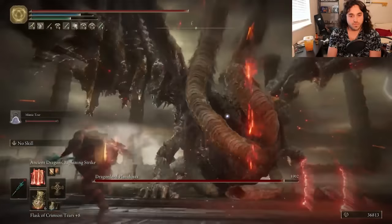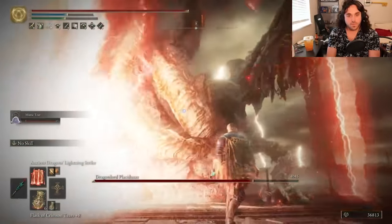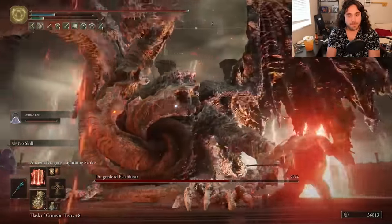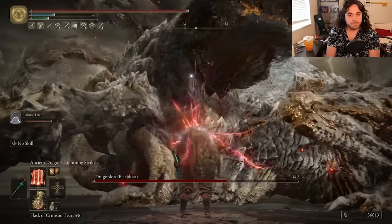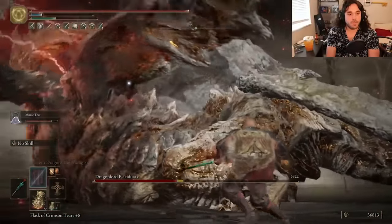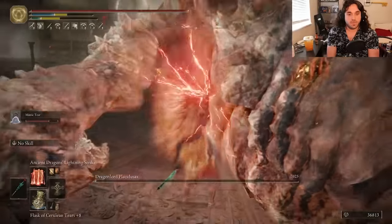I haven't done a single dab joke — not in the script, not in the stream. That's self-control. That's what I'm all about. Time for Placidusax Sauce, who doesn't even have that much lightning resistance despite being a giant lightning dragon. Also, his head is super sensitive — normally you can't lock onto it. But with faith in RNGesus and ADLS, all things are possible. So jot that down. Once we get the stance break, we can fully charge it up. This one wasn't actually all that hard.